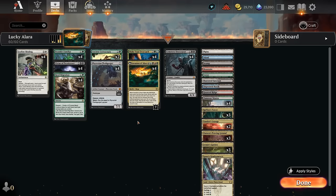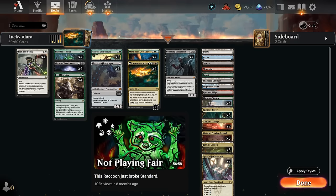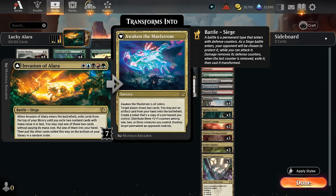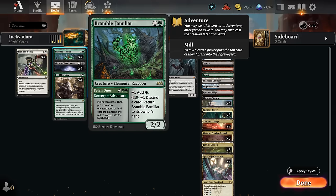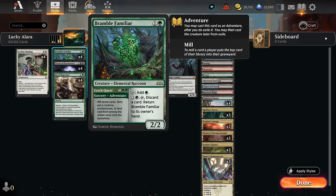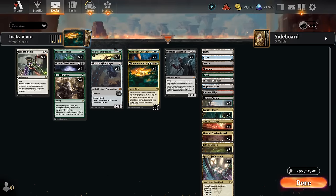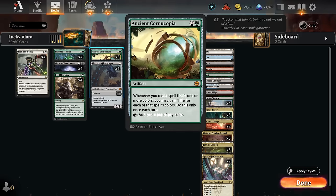Hello and welcome to another Standard Games video. Today I'm revisiting the popular five-color Invasion of Alara combo deck that you might remember trying to combo with Bramble Familiar's Fetch Quest as technically the only cheap card we're going to hit with Invasion of Alara. The deck has gone through a few different iterations, and now besides Bramble Familiar we have another cheap card: two copies of Ancient Cornucopia.